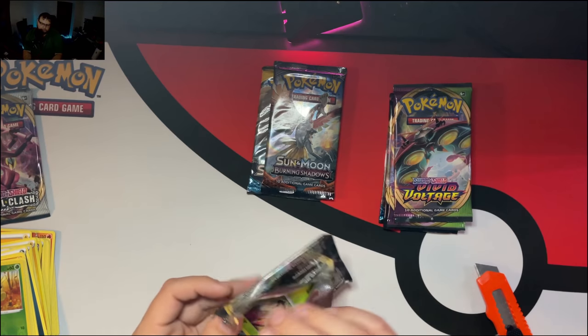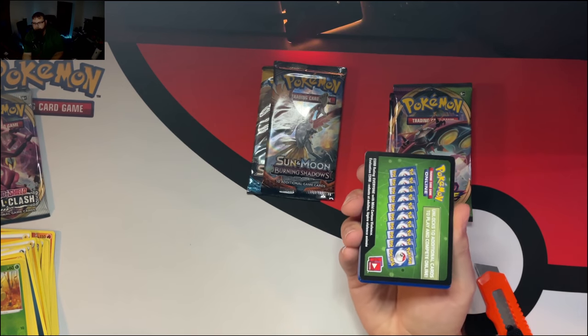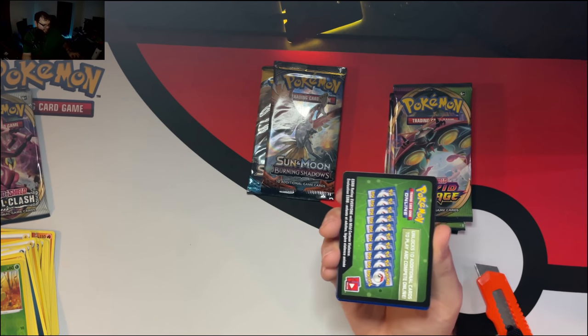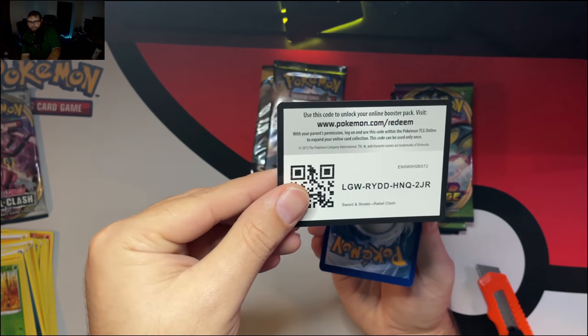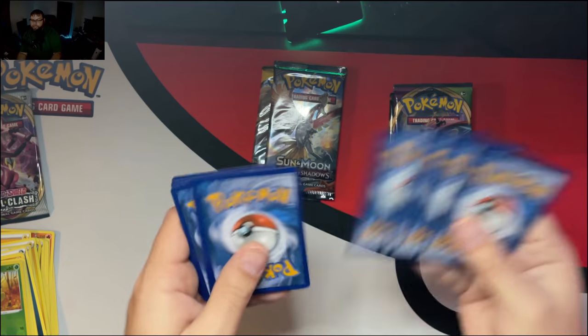Alright, so the second Vivid Voltage pack. We've got Energy, Joltik, Cottonee, Mudbray, Slugma, Whismur, Shuckle, Nuzleaf, Memory Capsule, reverse Seedot, and a Galarian Perrserker non-holo. Vivid Voltage, you've been nothing but a disappointment thus far. Unfortunately, you know, it's to be expected — we can't get five hits out of these packs. It's just not gonna be a thing. I should know that by now. Another green back VMAX card. There's the code card for you guys for Rebel Clash.